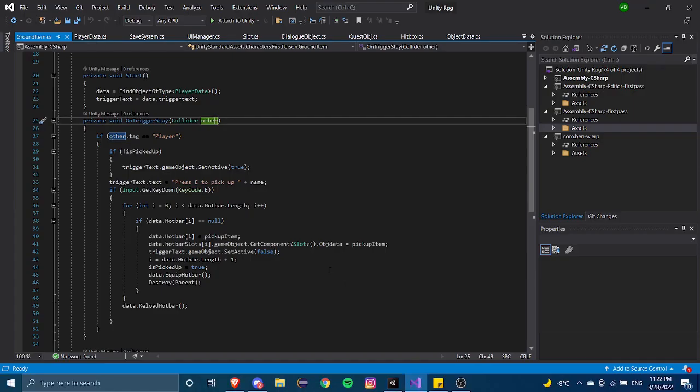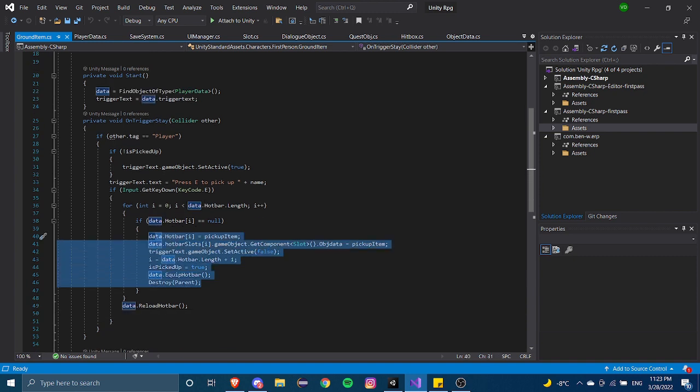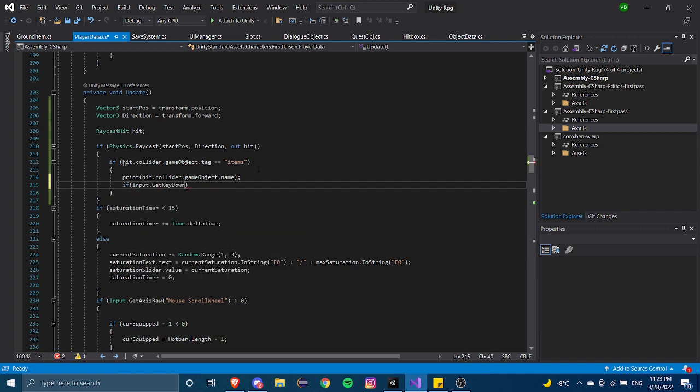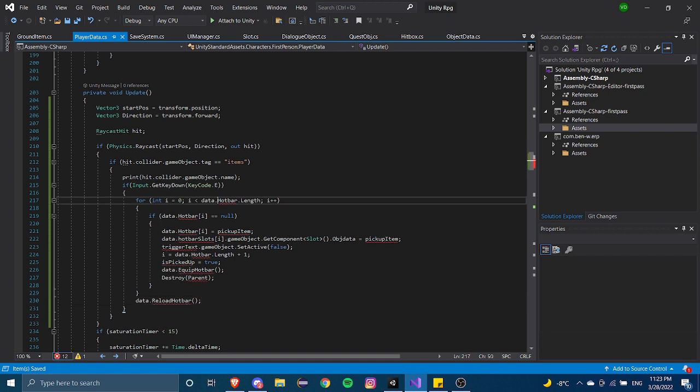Let's go into the Ground Item script to see what's happening. When we pick up an item we have all of this existing logic. We're going to copy everything inside the GetKeyDown KeyCode.E block, then go inside void Update, create a new if statement — if Input.GetKeyDown KeyCode.E — and paste that logic. Instead of data.hotbar we just use hotbar directly, since we're already inside the data script.